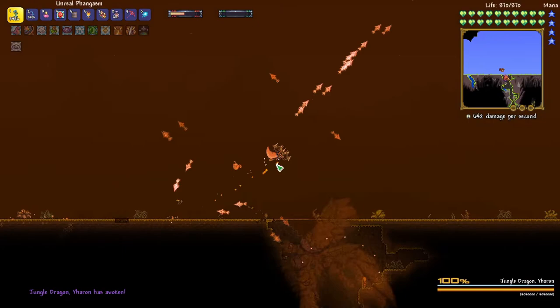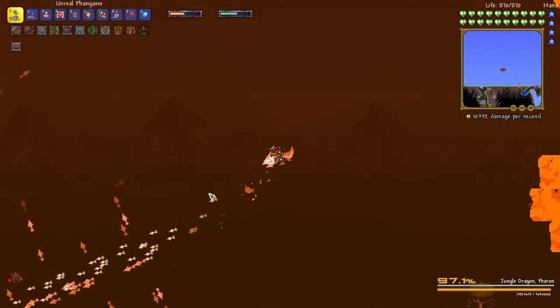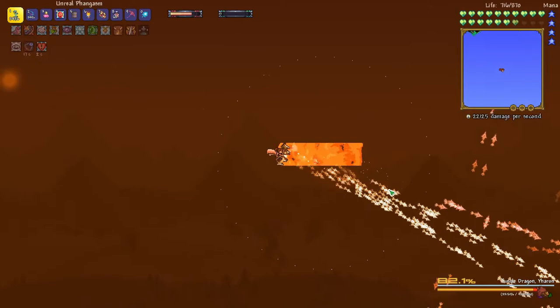I was not ready for that. I was going to attack and I had this jungle dragon summon — so I guess we're just going to fight him. Our arena is actually a little bit too small, which is surprising. Actually, I think it's just because we summoned him when we weren't in the center. We should be fine.